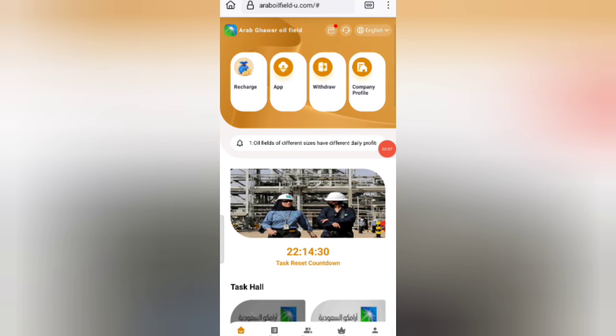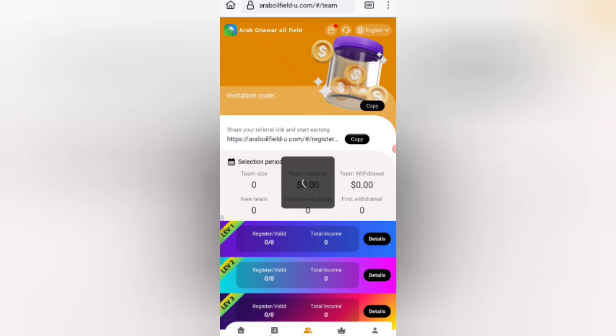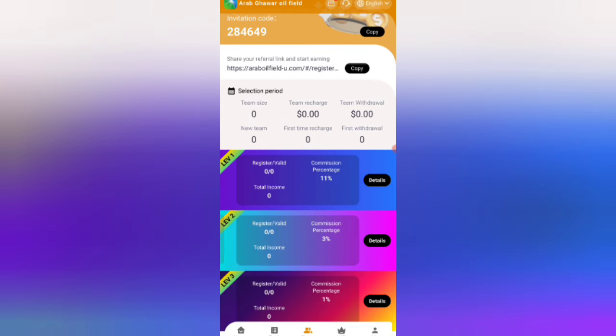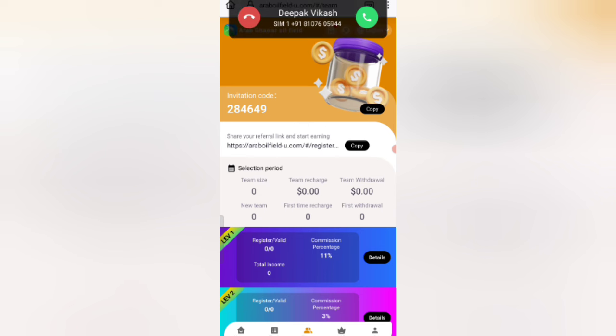Now I will tell you how to refer your friends using your referral link to get commission. Click on the team option. If your referral recharges, you will receive 1% commission at level 1, 3% commission at level 2, and 1% commission at level 3. You can also see your team size and all team details.